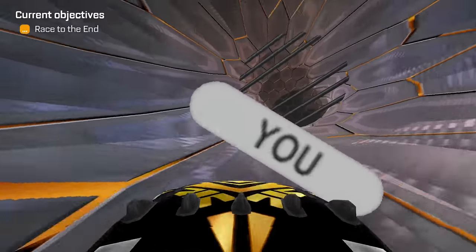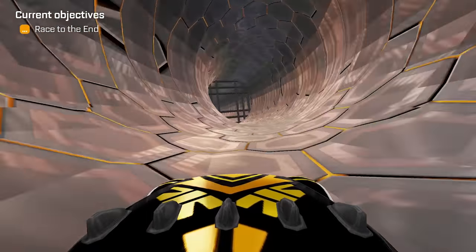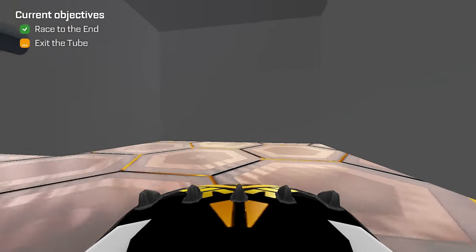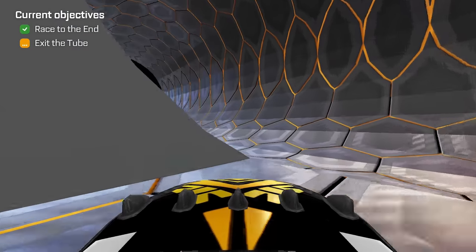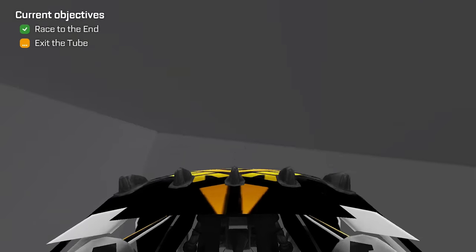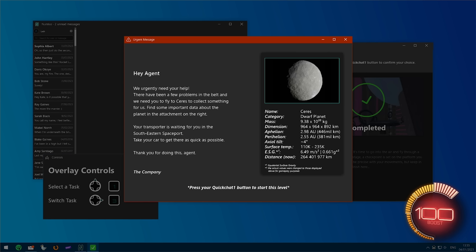Why am I in first person mode? I'm hiding — what's happening? Hey agent, we urgently need your help. There have been a few problems in the belt and we need you to fly to Ceres to collect something for us. Find some important data about the planet — the attachment is on the right. Your transporter is waiting for you in the southeastern spaceport. Take your car to get there as quick as possible. Take my car? Do I have to leave the building?